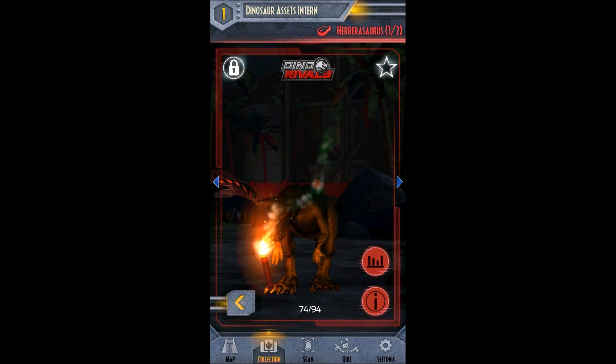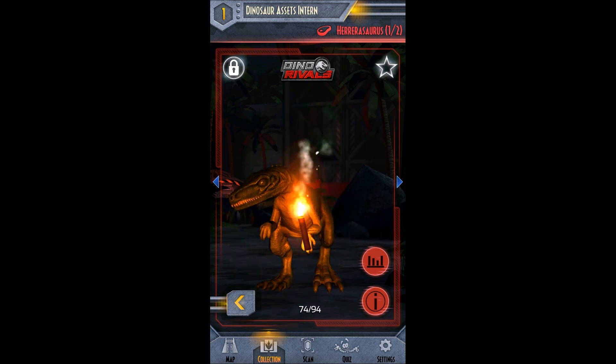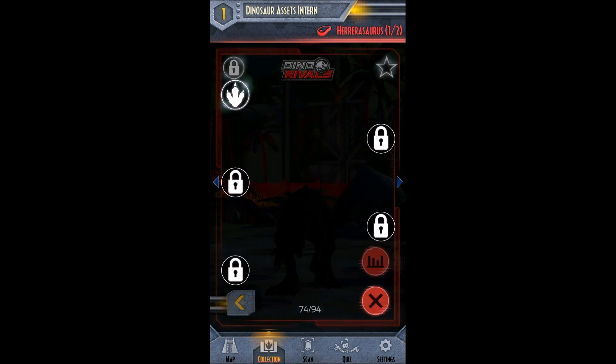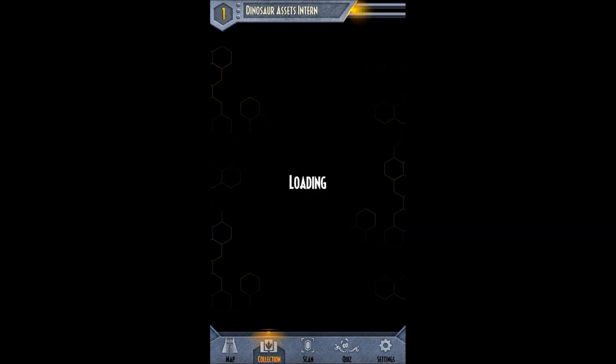And then our next one is a new Herrerasaurus, one of two. So we already have a couple of Herrerasaurus. Dino Rivals — I believe they are coming with cards too. So that is cool. Overlapping vertebrae in her tail make a step for balance and speed. Cool.